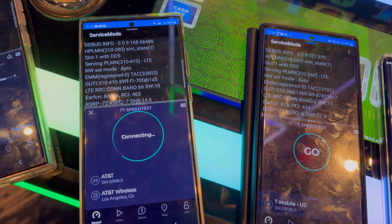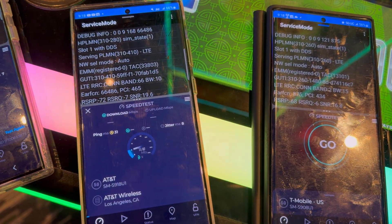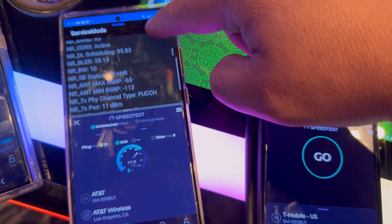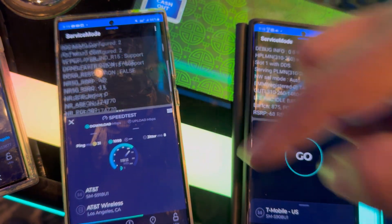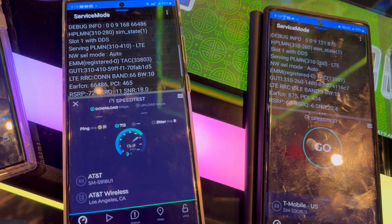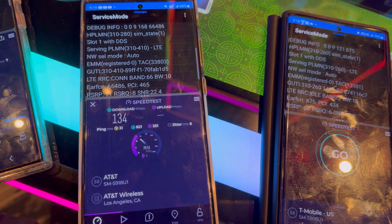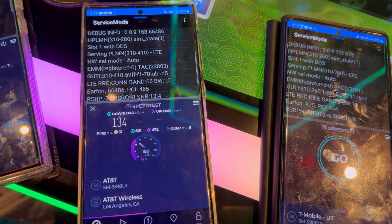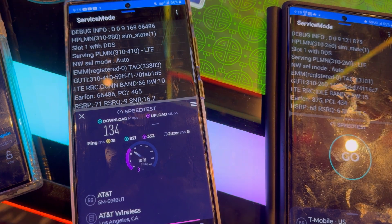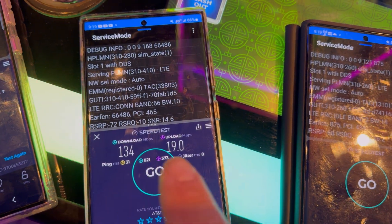It's pretty loud in here but it's party mode. AT&T: 31 ping, 8 jitter. We're looking at band 66 10 MHz, band 51, band 66 10, band 22 — the usual AT&T combo for an indoor DAS system. 134 on the down, and 19 on the upload. So 134 by 19. Remember to hit that like button.